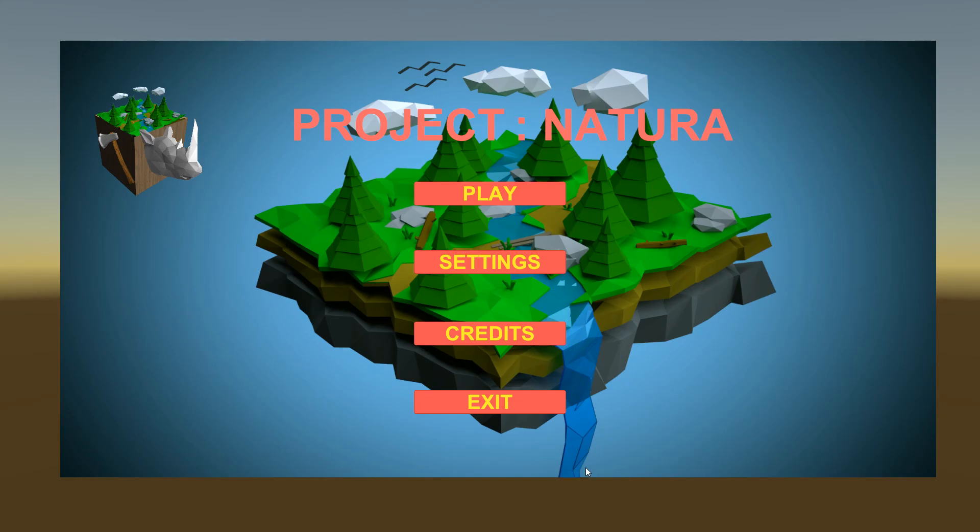Hey everybody, Antech here. Welcome to a brand new game called Project Natura. This is a survival game that looks like a mix between Rust, The Forest, and Raft — though I say Raft because it's a cool survival game, but it doesn't look like it's on the ocean at all. It looks like a mix between Rust and The Forest: Rust because of different weaponry, The Forest because there's cannibals. You have to survive against cannibals, animals, hunger and thirst. Let's go ahead and hop into the action and see what this game is about.